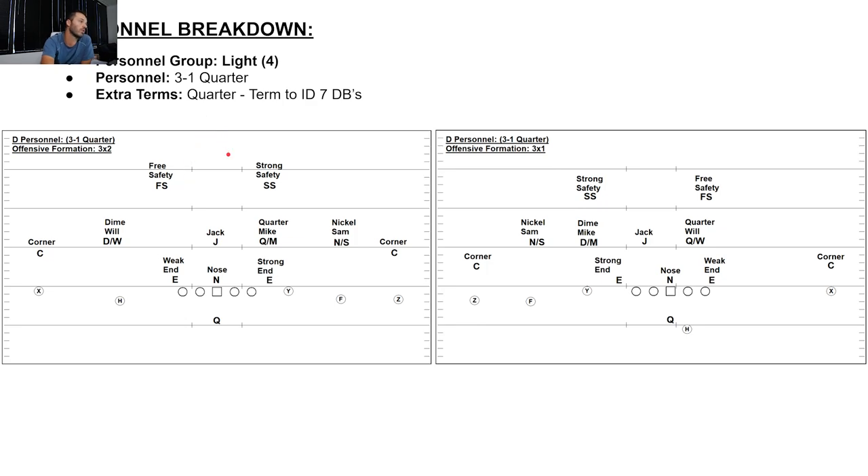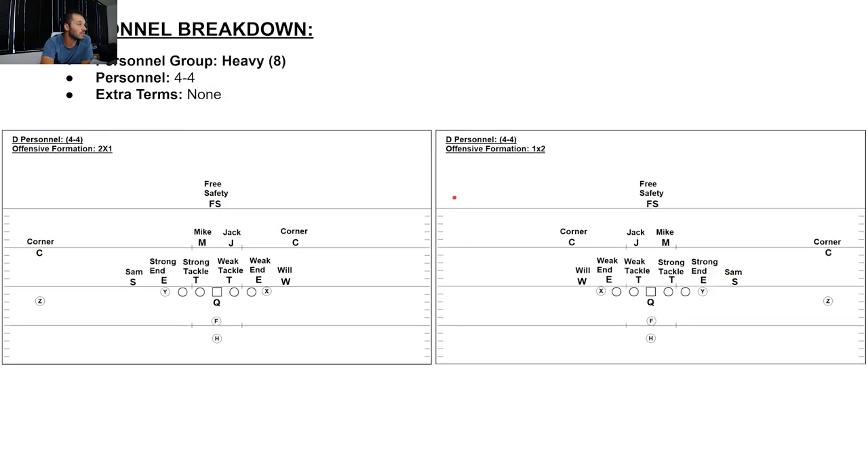Now 3-1 quarter. Quarter is a term to ID 7 defensive backs. My three down linemen are end, nose, end. Jack linebacker is my only linebacker. My DBs: quarter dime Will, quarter Mike, nickel Sam, corner, strong safety, free safety — all DBs. Against 3-by-1: end, nose, end, still my same three down linemen. Jack is my linebacker. Corner, free safety, strong safety, corner, nickel Sam, dime Mike, quarter Will — all my DBs.